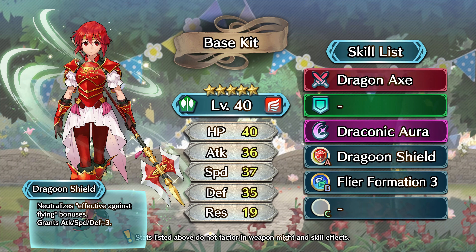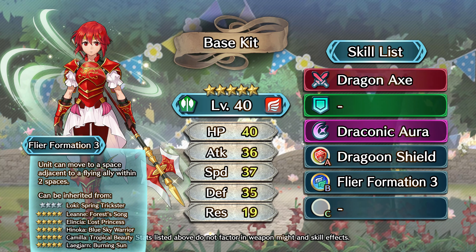Lastly, in her base kit she comes with Flyer Formation 3 in her B slot, which grants her the ability to warp to a space adjacent to any flying allies within a two-tile radius — perfect for any Flyer emblem teams. And that is it. She is fast, strong, tanky, resistant to arrows, and mobile. She's got everything that literally every male flyer we've gotten over the past few months wishes they could have.